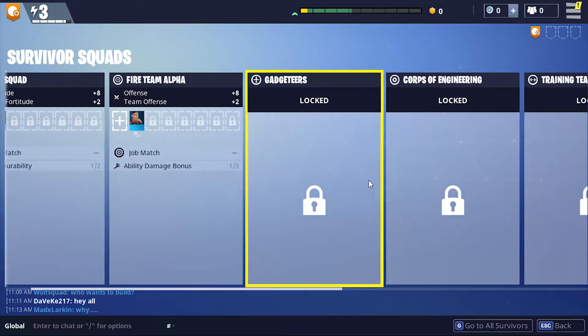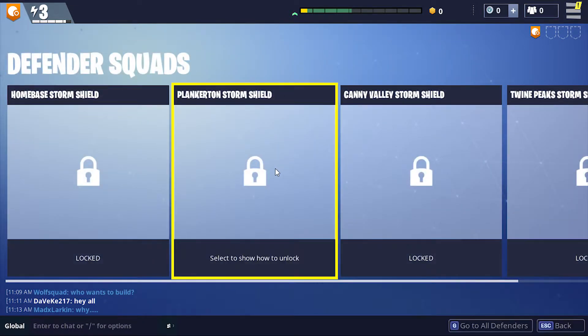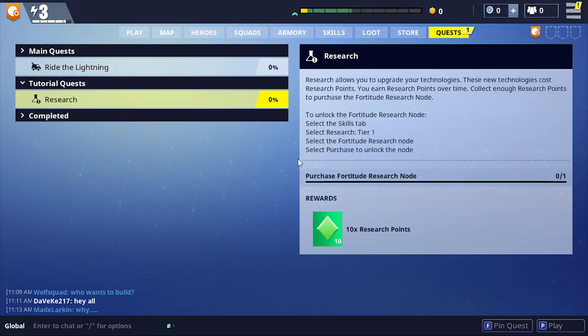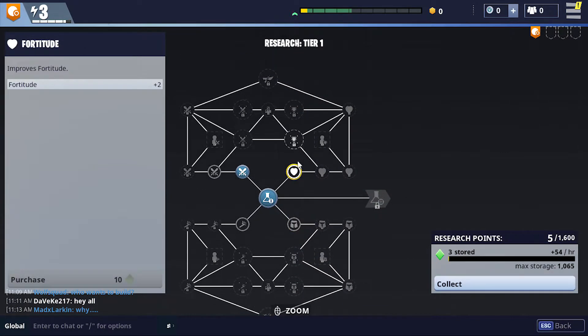Everything else is locked and that scroll bar should be a little bit quicker than that. I might tell them that — you can give feedback. The scroll bar in the survivor squads needs to be better. We don't have any for that, we don't have any for that. Okay, quests — tutorial quest, research. Purchase fortitude research node — oh well, now you tell me. Do I have enough to get the fortitude? No. But we have some stored — how much do we have in total? Research points — we have five. Once we get one more, which we'll get in just a moment, we'll be able to have enough. If I hit collect — yeah, nine. We'll have enough in just a moment.